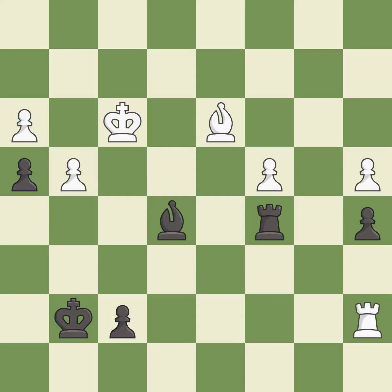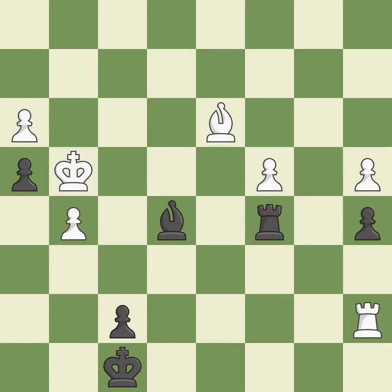Black was worse off, but now they are in a losing position — it is an inaccuracy. This permits the opponent to reveal an attack on a pawn — it is a mistake. This threatens to reveal an attack on a pawn — it is a mistake. This is a fair move — it is good. This defends a pawn that was under attack and had no defenders — it is best. Right on target — it is best.